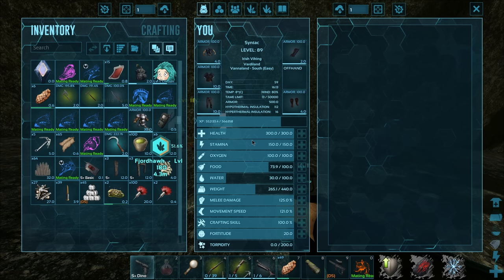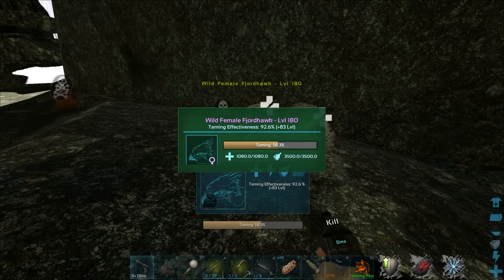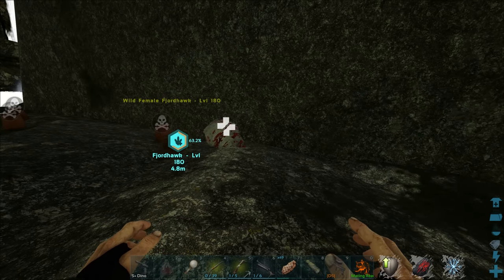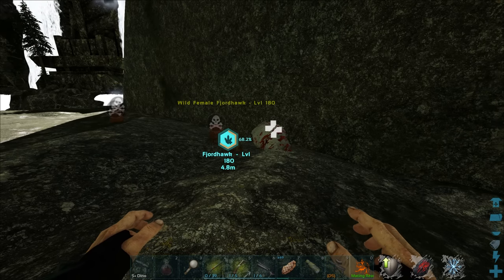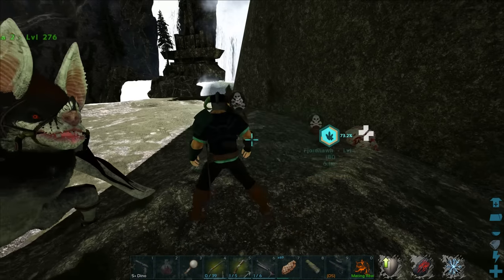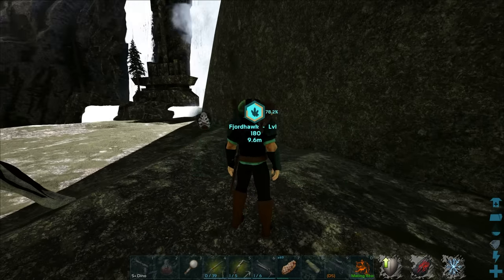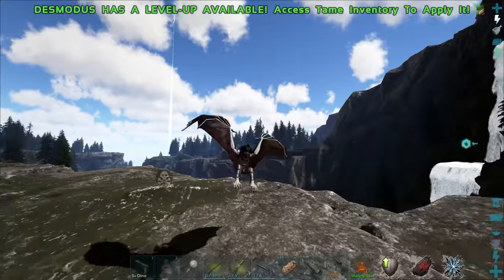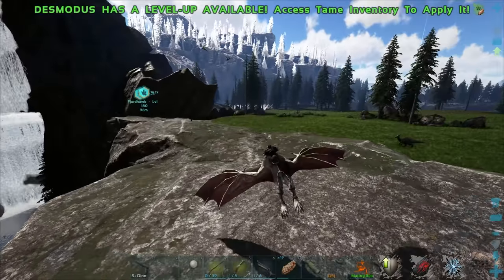Oh no — you guys see what I just did? I hit the wrong button. Oh crap, do you see what I just did? That's silly. When a creature pops out and you kill it too quickly like that, it just disappears. I'm really silly for doing that. I mean, we probably wouldn't have even gotten it fully tamed anyway — we needed more sheep. God damn it. The stupid sheep — can we just get more sheep?